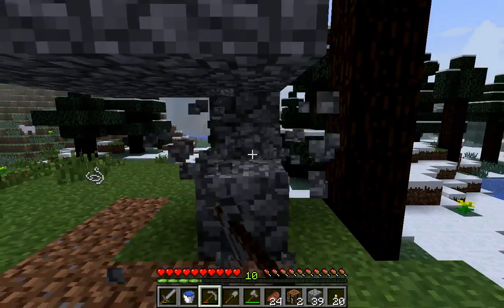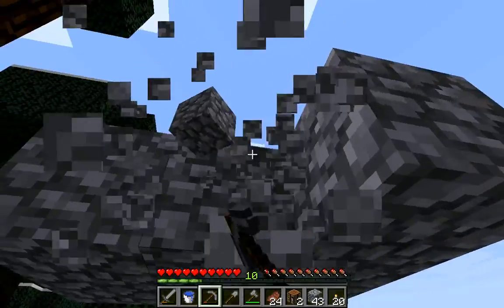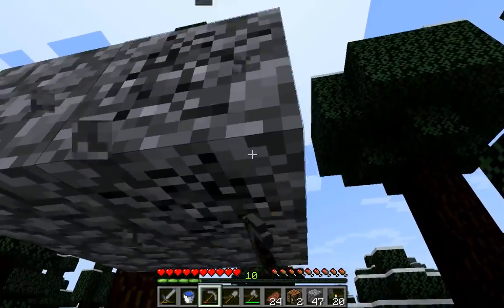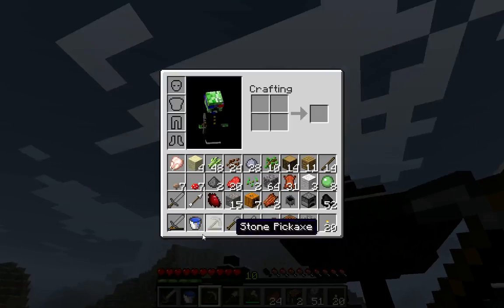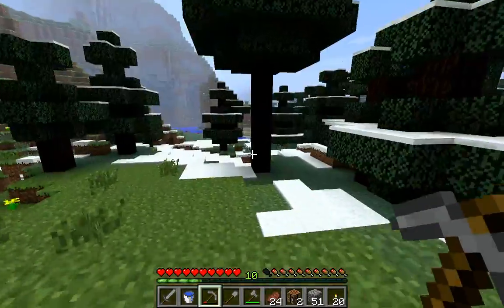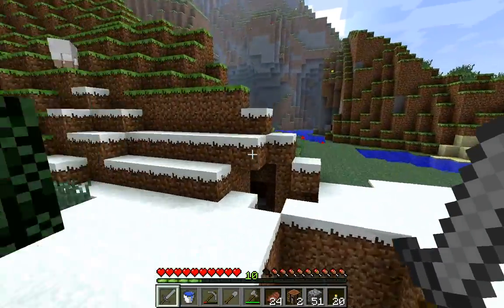Alright, so if you guys weren't watching, this house was built to protect me from the creepers and mobs over here, and now they're gone, so I'm safe from them. Don't have to protect myself anymore. And there is string here — I want that for a bow.